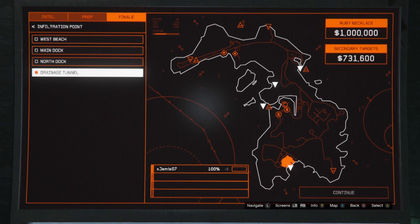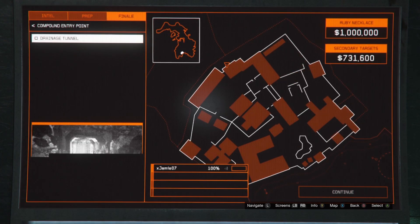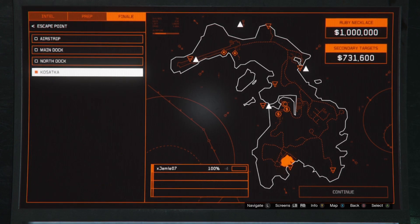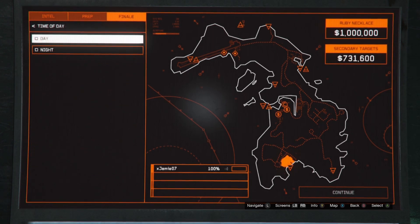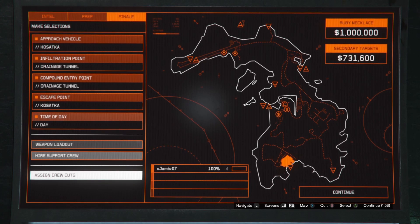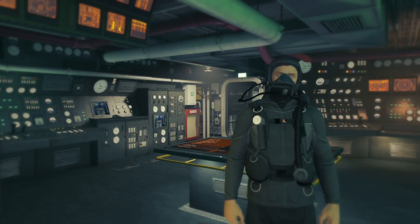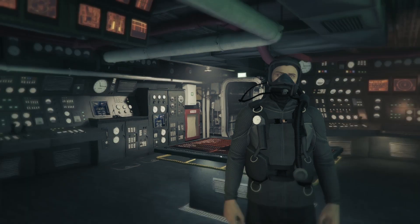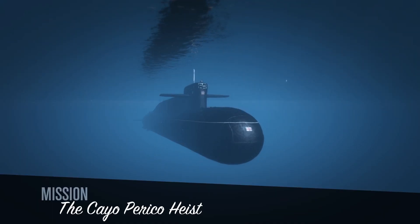Hello everyone and welcome back to another video. In this video I'm going to be playing Grand Theft Auto 5 and I'm going to be showing you how I abuse a glitch in the Cayo Perico fight to get anything between 1.2 and 1.6 million dollars every 10 minutes.